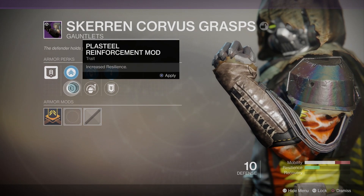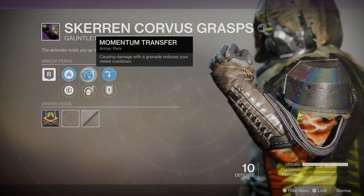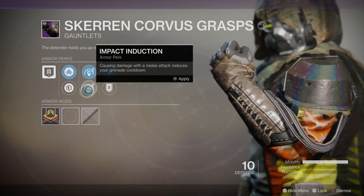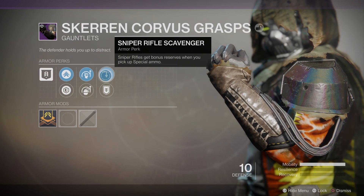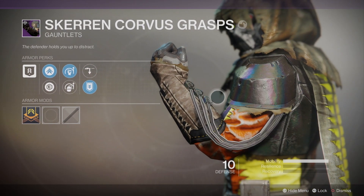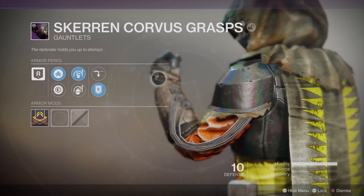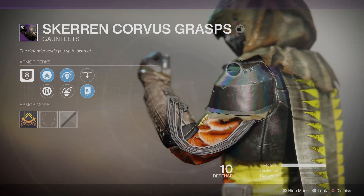Mobility and resilience. Monumental transfer - causing damage with the grenade reducing melee cooldown, and impact induction - causing damage with the melee attack reducing grenade cooldown. We've got sniper rifle scavenger so bonus ammo, and special ammo finder. The arm itself - again they're pretty simple design. I like the three cables that come from under the shoulder pad armor onto the wrist. I wonder if they're like a control system - that would be kind of cool.